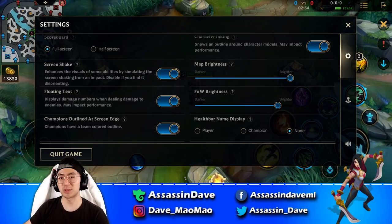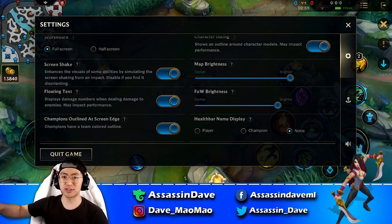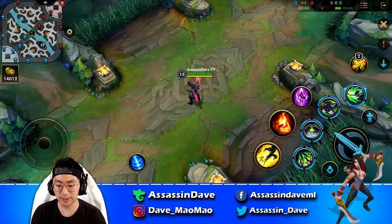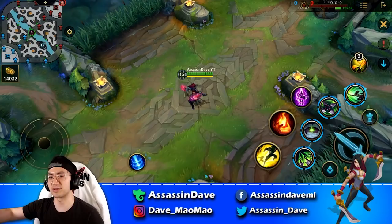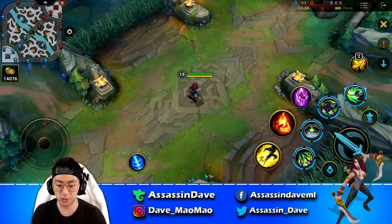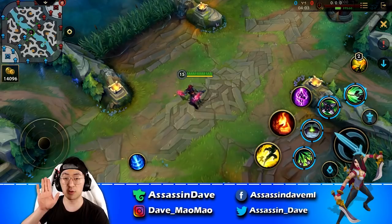Floating text is very important because you want to know how much damage you're doing at all times, so you're developing a habit. For example, if you know how much damage you do with your E, you can use that in conjunction with your smite to execute objectives at a higher HP threshold. For the health bar name display, I usually have it set to none — having champion names displayed is too much. Just turn it off so you can focus on a clean feed and the gameplay.